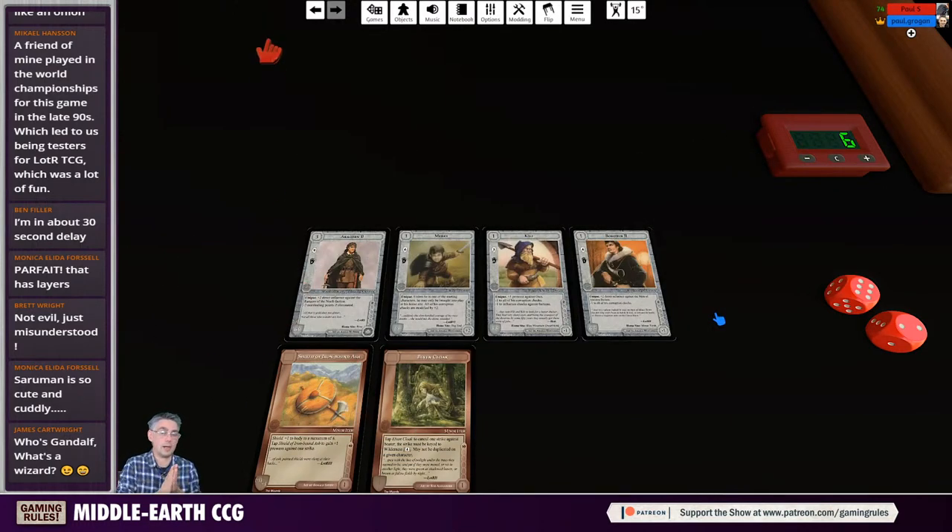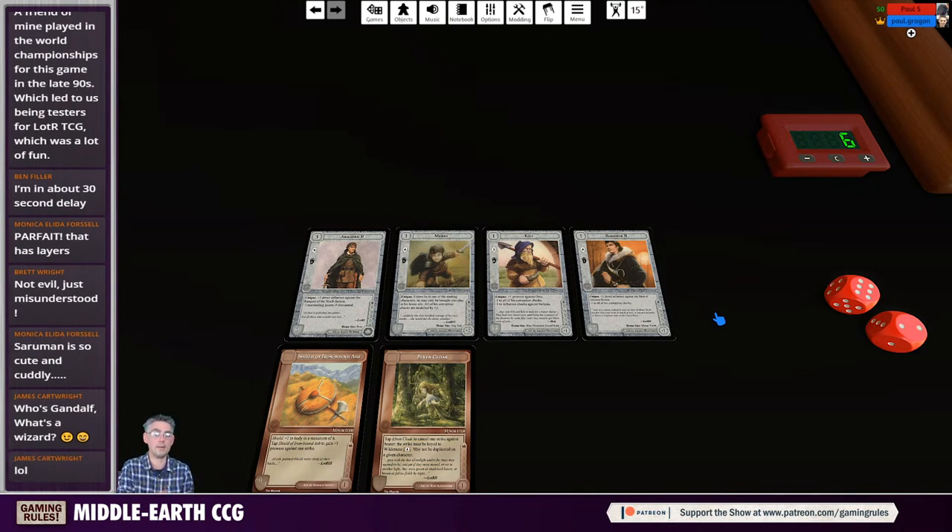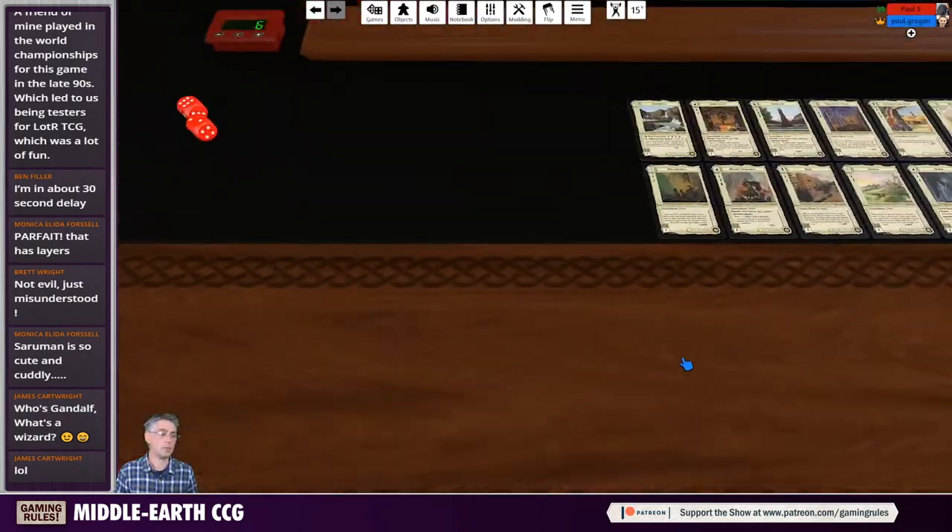Today we're playing to 20 marshalling points. When one player reaches 20 they declare the game is ending, the other player gets one more turn, and then whoever has the most marshalling points wins. The standard rules also divide marshalling point categories so that if you get no points from a category your opponent gets double — but we're not playing with that today. We're using the simpler starter rules.